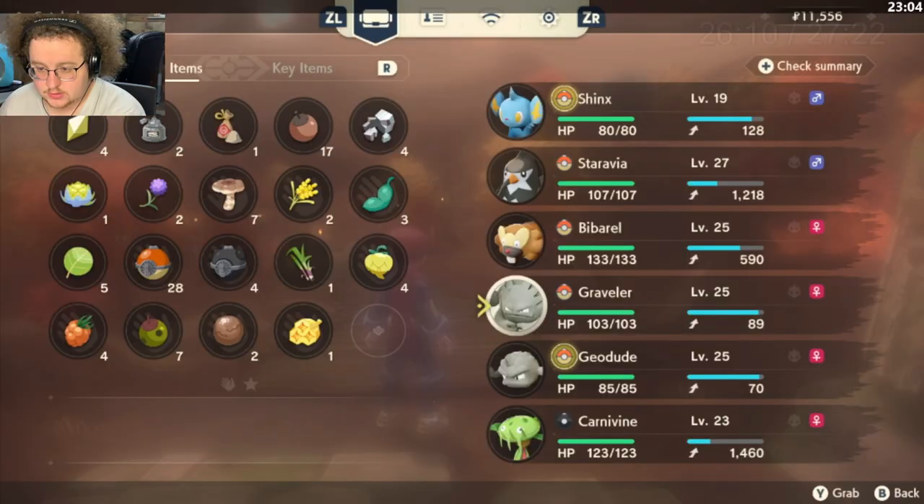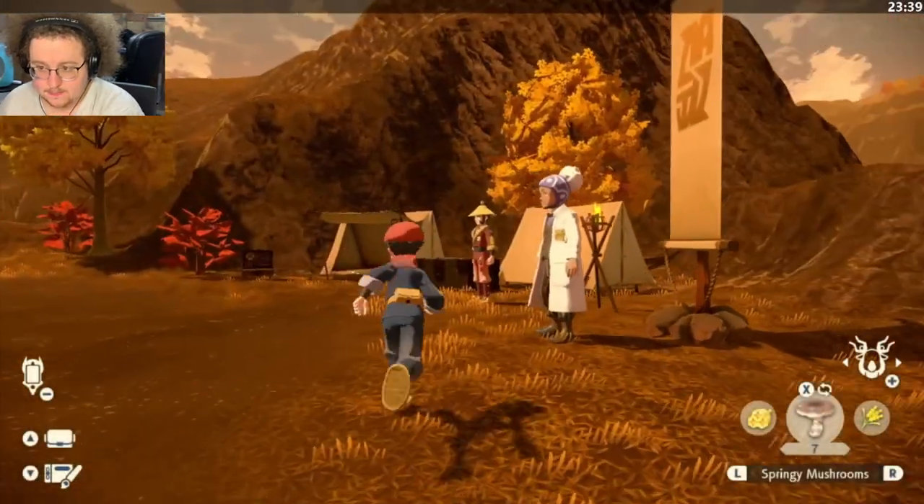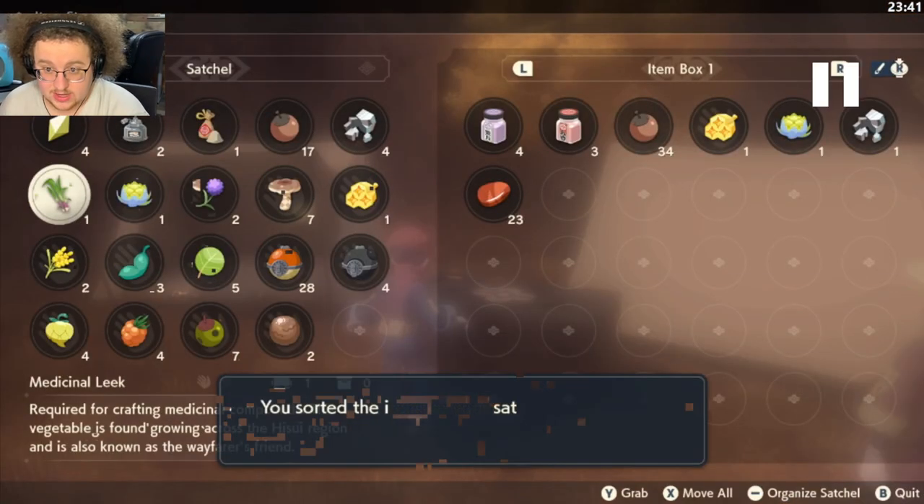Go ahead and evolve those Geodudes and warp to get back. Then deposit your items — you're going to be given some items by Lian right before the next area. Deposit once again everything between Stealth Sprays and Pokeballs, except keep the Caster Ferns because we'll need those to craft Scatterbangs in the next area.